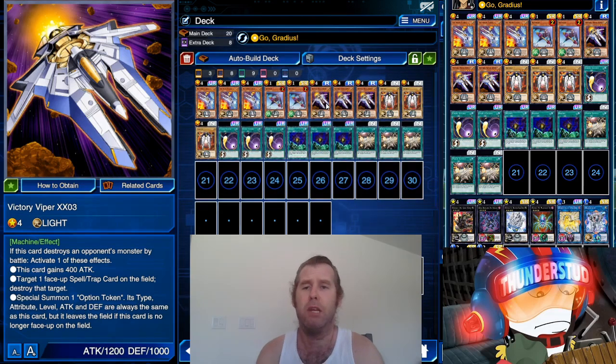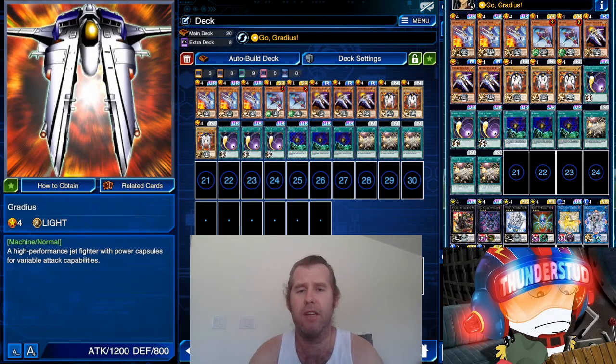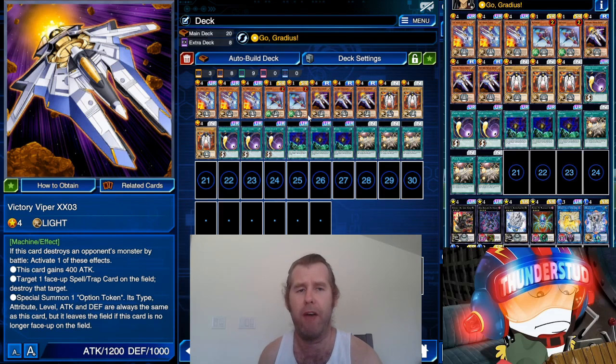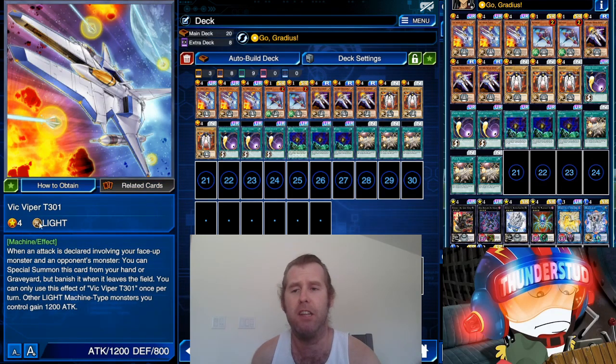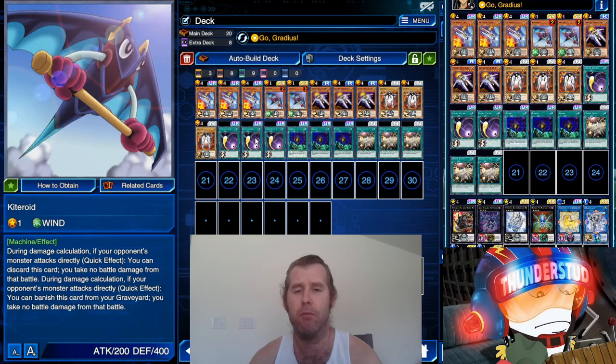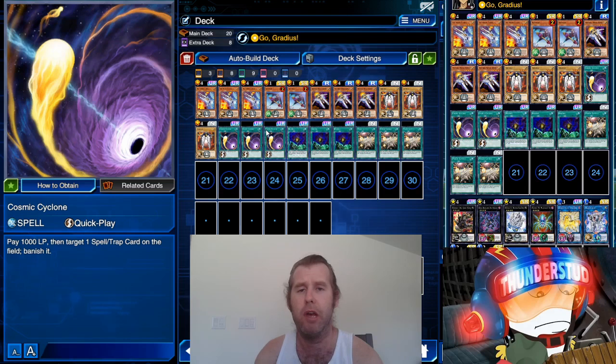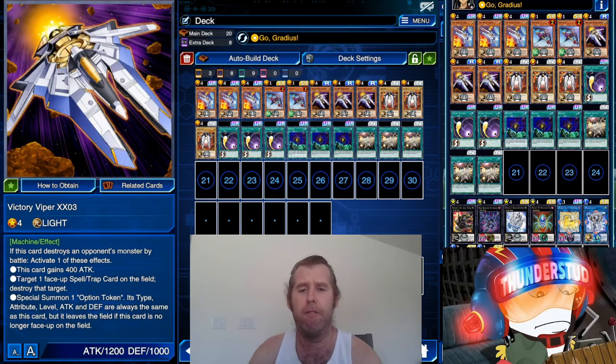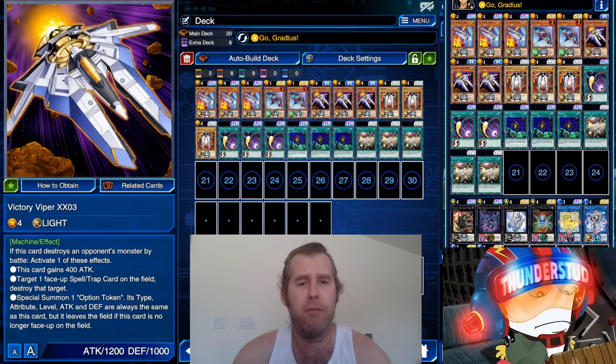You sneak OTKs and manipulate the attack of your Victory Viper or Gradius with many tools, including Rear Yoku — a super old card that works great here because you get a two-for-one deal: you have the monster and then both your monster and your token get the buff. That makes for a lot of damage, and then you even have Vic Viper buffing them further as a hand trap. We're running Kiteroid so we can leave bare fields on first turns.